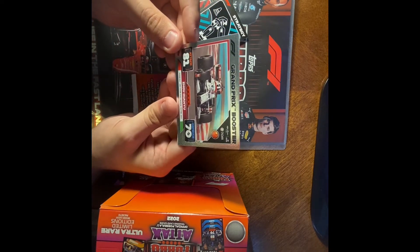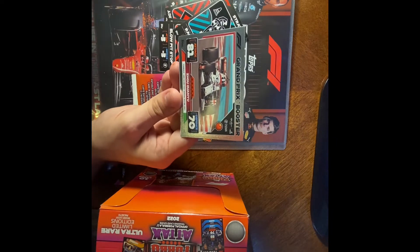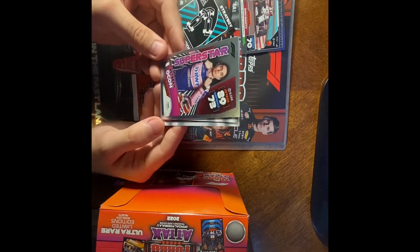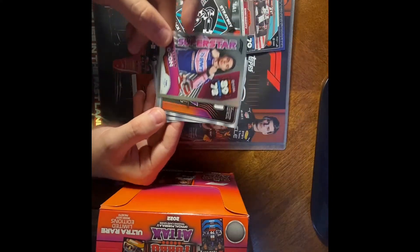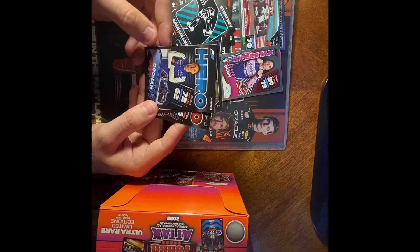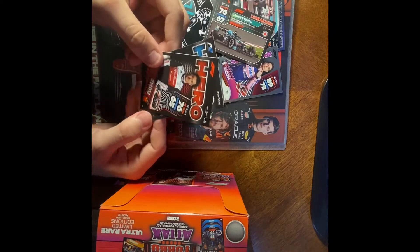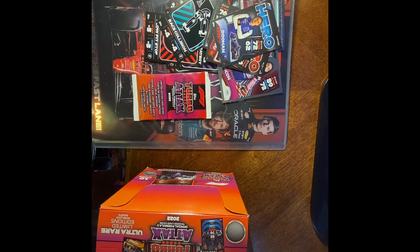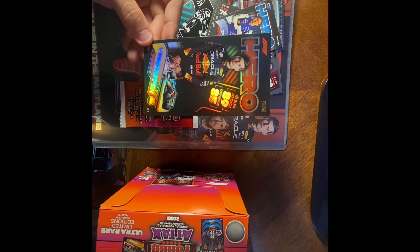We'll see if we get any silvers in here. Grand Booster, Superstar — and then from the next pack: Hero, Live-Action Lance Stroll, and then we've got Max Verstappen for a big Hero card. That's pretty cool.